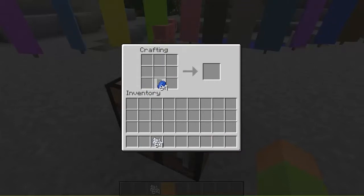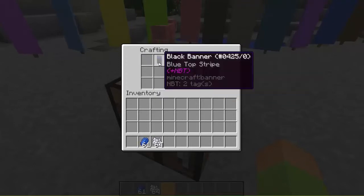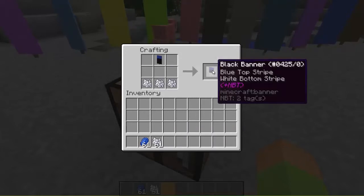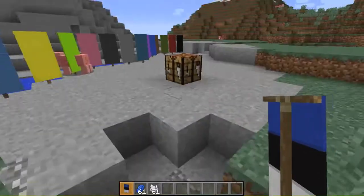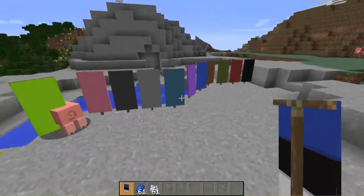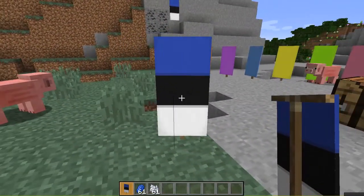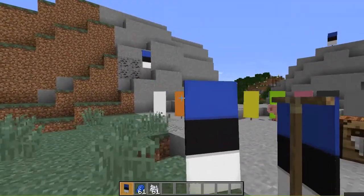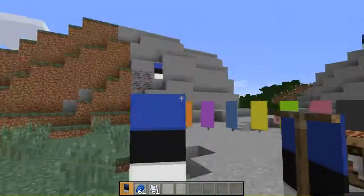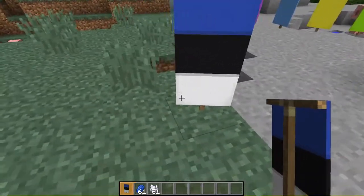So to make the Estonian flag I start off with the black one, put three on top to get a top stripe, put it on top in the crafting table and at the bottom — and voilà. When I first tried to make an Estonian flag I started with white, but you can't make an equally-sized colored section in the middle that way.